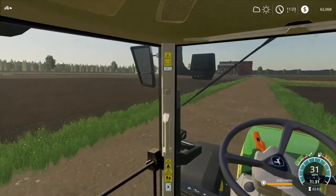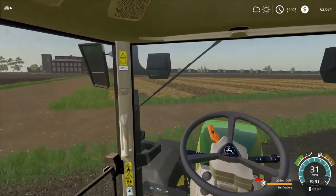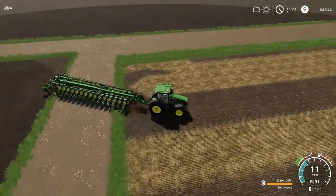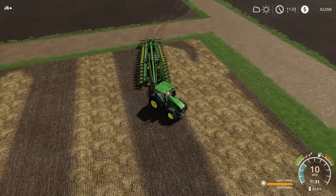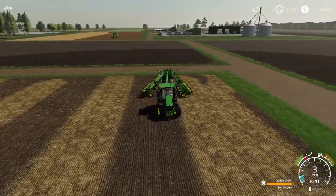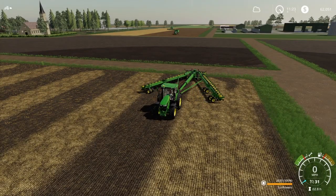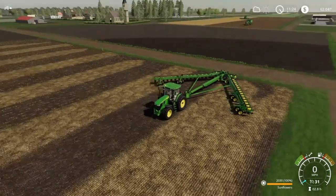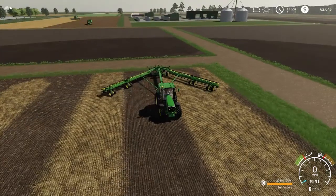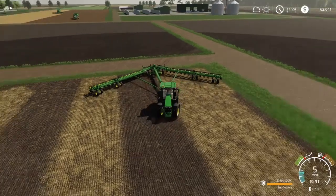These two fields we put corn in. Let's get this unfolded. I just don't want the helper to keep going straight through the field behind us — since this is so big, sometimes the bigger equipment acts up. So we kind of have to monitor it and make sure it doesn't do anything crazy.